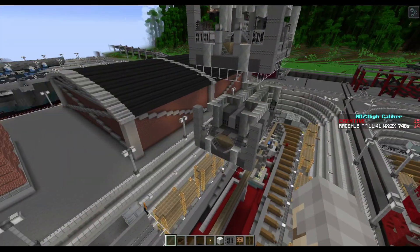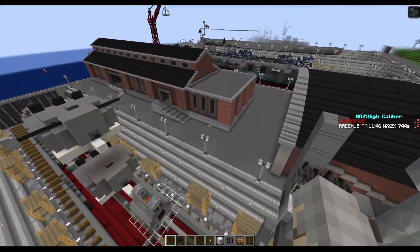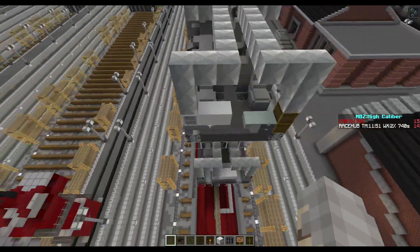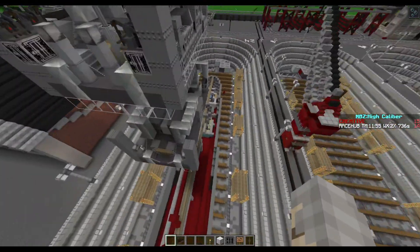Alright, so we've done the turret interiors, we've done the engine rooms, but now we need something very, very important — our boilers. So to do our boilers, we need to find the boiler room size.